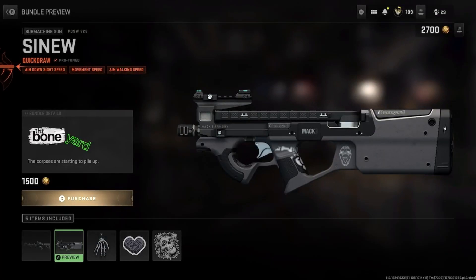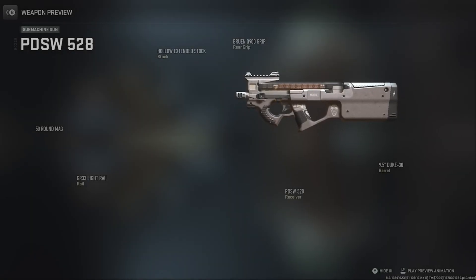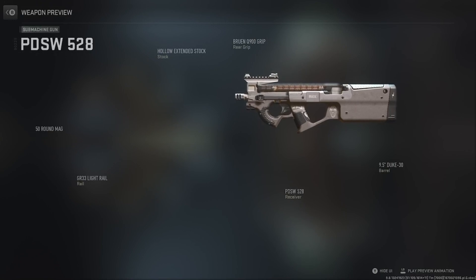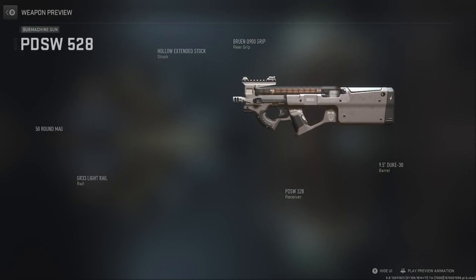Sinew — got the Quick Draw, Protune, Aim Down Sight Speed, Movement Speed, and Aim Walking Speed. Jesus, got the P90 on deck — PDSW 528, which is the P90. All P90 guns just work good, you know what I mean?